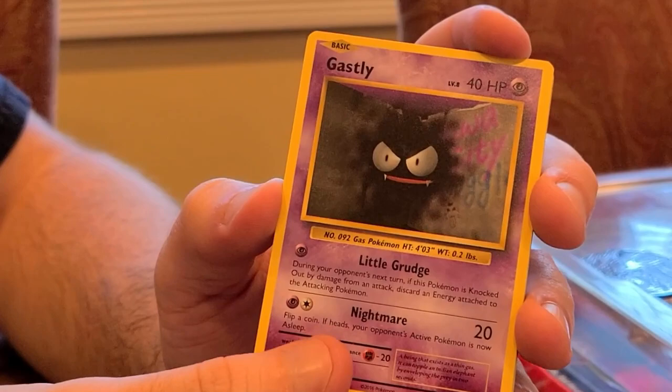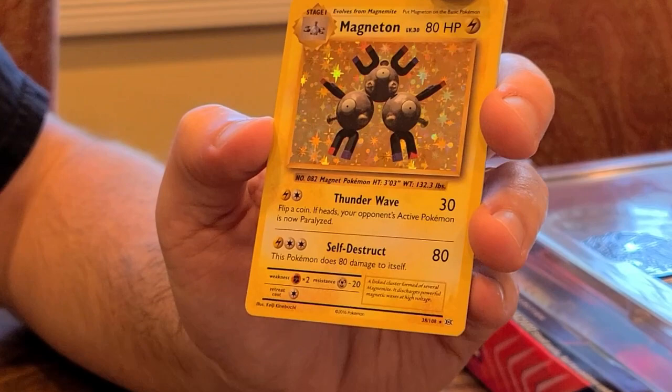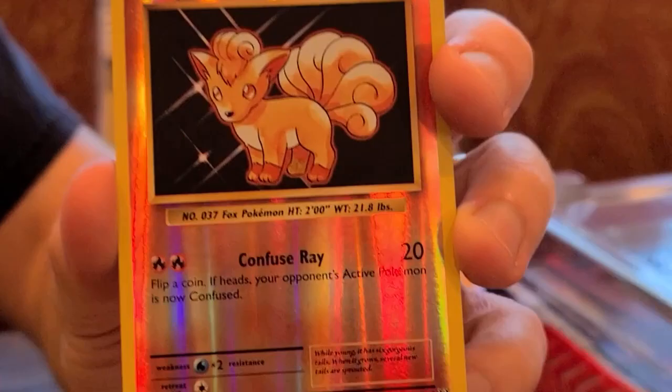Let's open up another one. I believe we have ourselves an Evolutions pack, so let's open up this bad boy and see what we get inside. Not sure exactly what will come out of an Evolutions pack. Put the code off to the side. We have Gastly, Sandshrew, Weedle, Tangela, Ponyta, a Magneton, a shiny action card, a Devolution Spray, Pokedex trainer card, a Porygon, and a Vulpix. Put him down right next to the Ursaring.